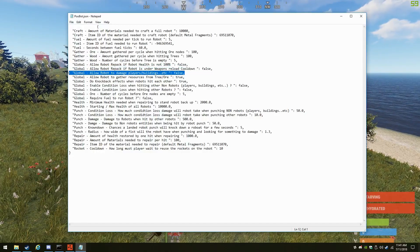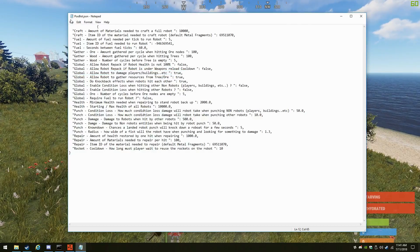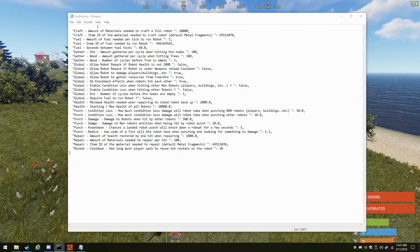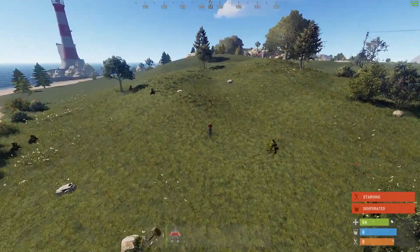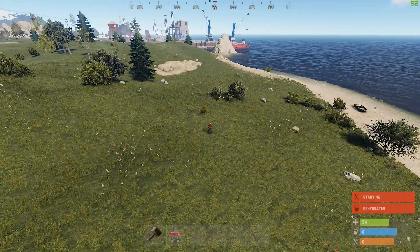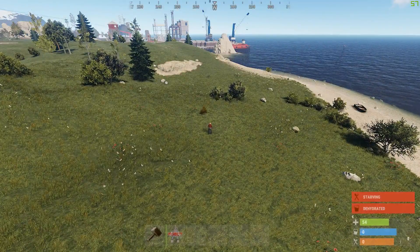By default, robots do not hit buildings or players. Set that to true and players can run around and smack buildings — it doesn't do a lot of damage but it does do some. By default, reloading the plugin removes all Poobots that are not stored in inventory, so make sure players are repackaging them. Anything left out in the world will be cleaned up.